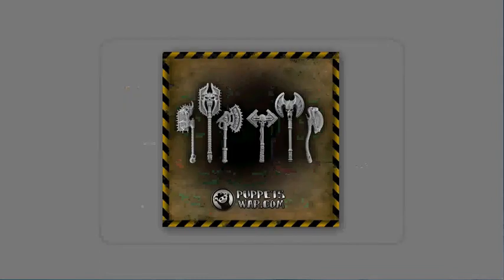Our friends over at Puppets War have released a line of demonic axes. These are just plain axes — there is no hand attached to them. You get six different demonic axes in six individual sculpts, and they fit with 28mm models for €7.